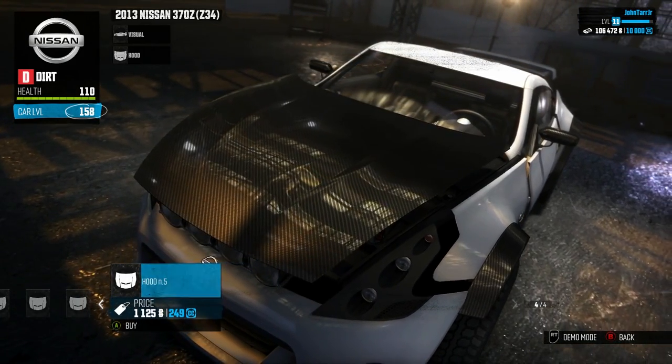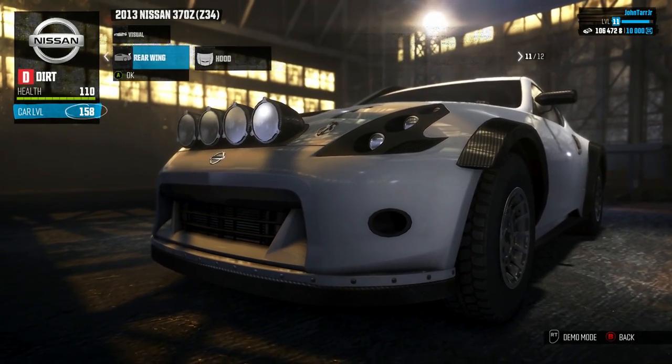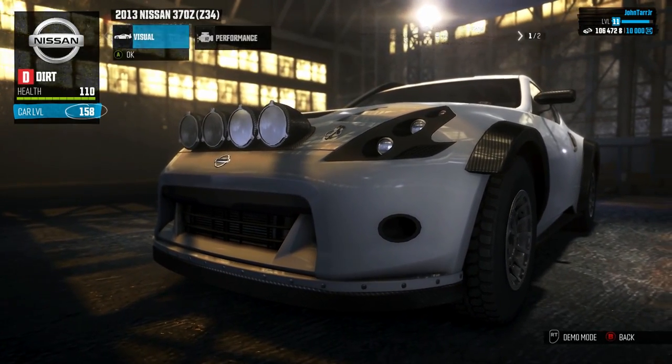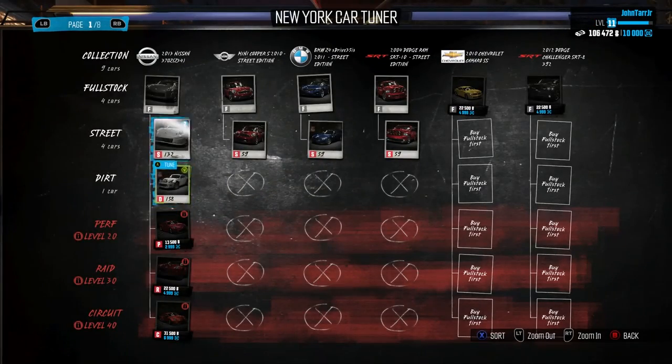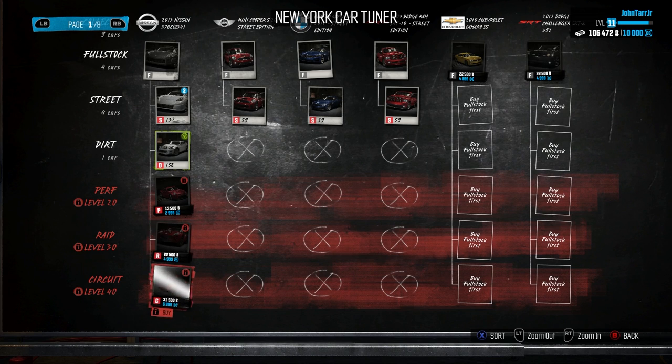There are quite a few different cars — about 40-something cars total to choose from. From what I've seen so far, I like the dirt package. The equipment package you have chosen affects the overall performance of the car, especially off-road handling. The game kind of progresses from street starting in Detroit, to dirt, to Miami next, then raid in Las Vegas, and finally circuit in Los Angeles. Those are the different sections of the game.